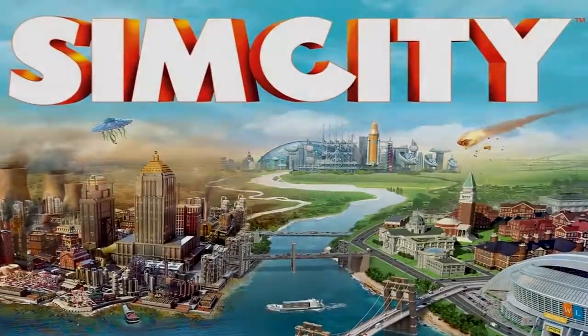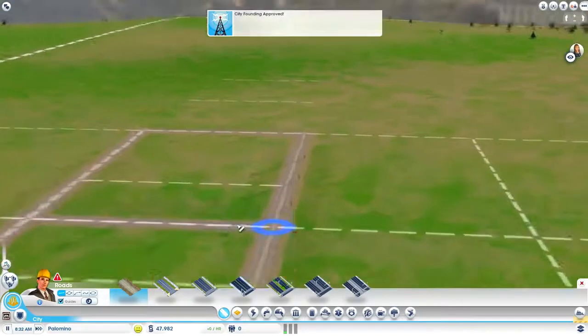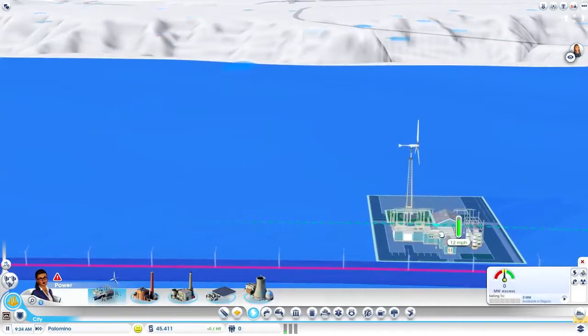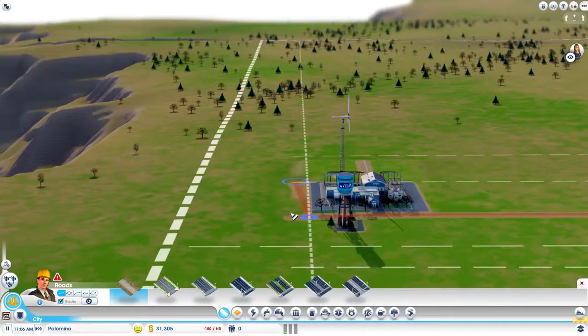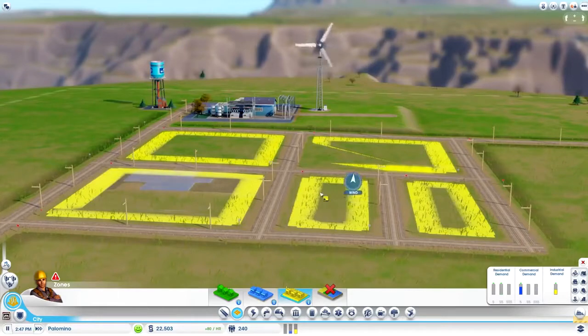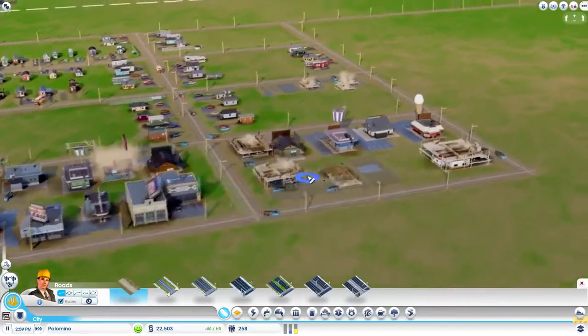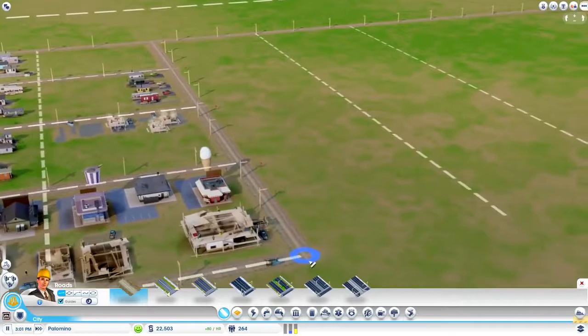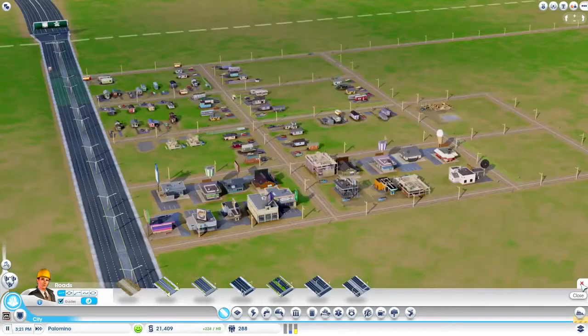Number 7: SimCity. This city simulator franchise does allow the player to use cheat codes, as many classic games do. But if you try to cheat too much, you will feel the wrath of EA. In a couple games, using the cheat code FUND will grant you some extra cash to use while creating your civilization. But using the code too many times will have some drastic consequences. In SimCity 2000, if you used FUND too many times, the game will give the extra money to you as a loan instead of regular cash — a 25% loan. Good luck paying that back, because you definitely won't.